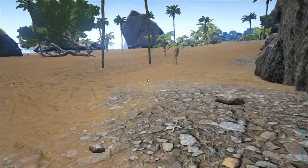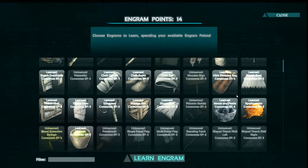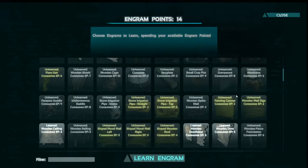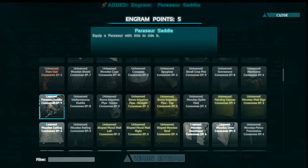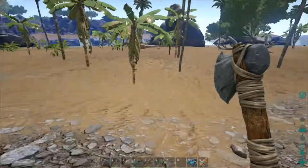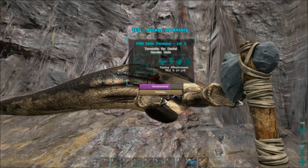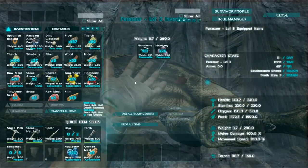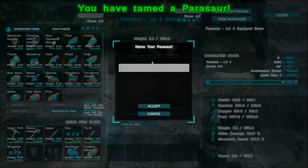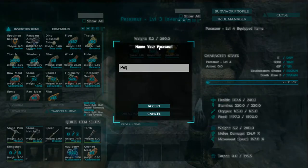She's almost done. How much hide do we have? 50. Can we learn a saddle so that we can ride this Parasaur? Yes, we can. What do we need? We need more hide. We're just going to let this tame finish and then we'll bring him back with us. I don't know why I keep calling it a her — we will call him Pete.